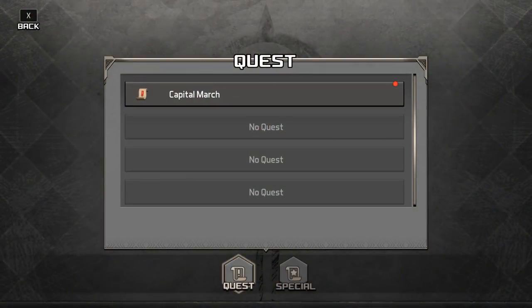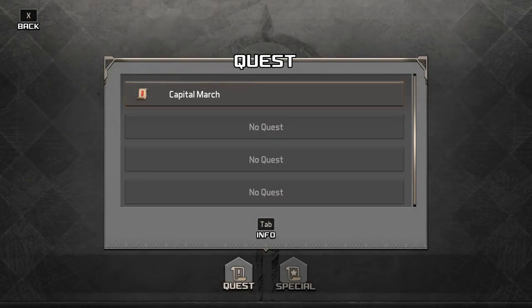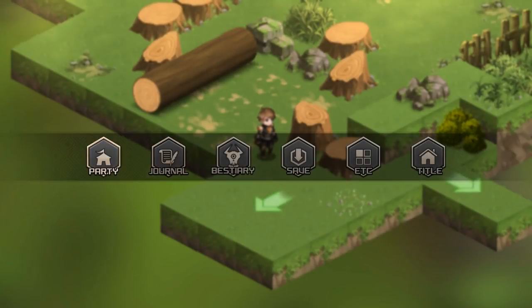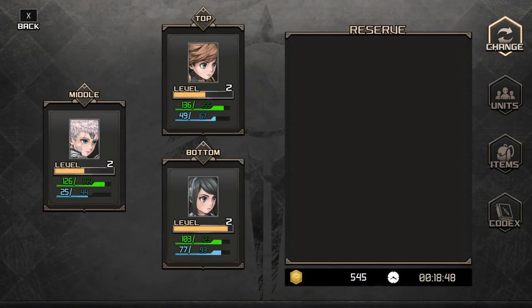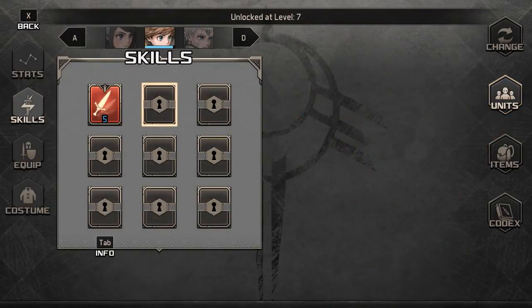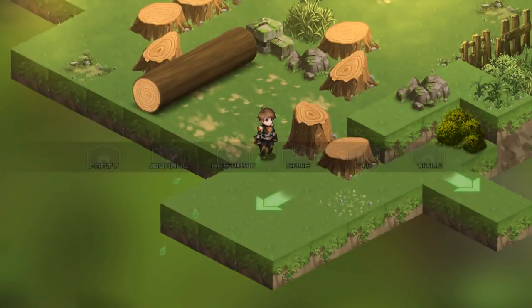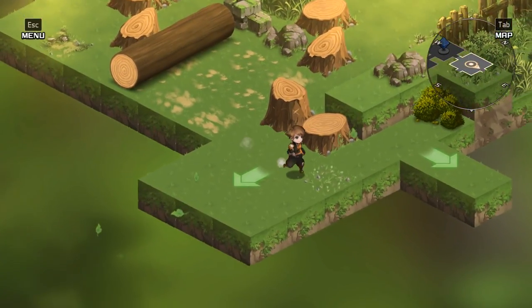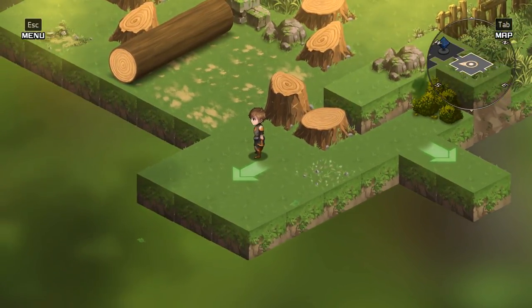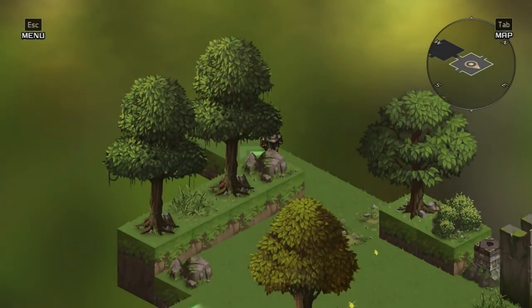And then we have the journal, which shows the capital march — that's what we want. Alright. Now the party: I do have a party of three people now. Can I give any more skills? At level seven you get skills; at level three, we get another one. So I think we're gonna go this way, and then we're skipping over land.